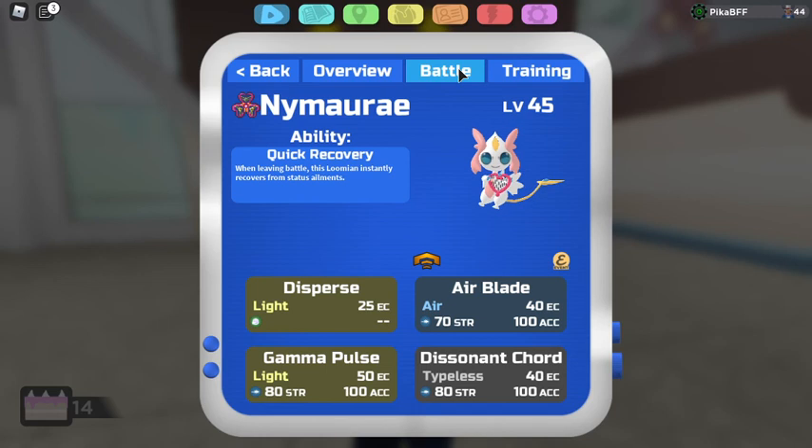Disperse — it boosts your range attack and accuracy. It's a range attacker, so everything has a hundred accuracy, but it still boosts your range attack and that's what matters. And if they lower your accuracy, then you have that move.